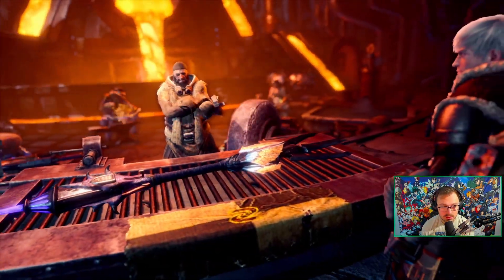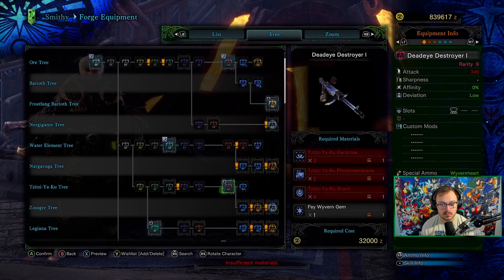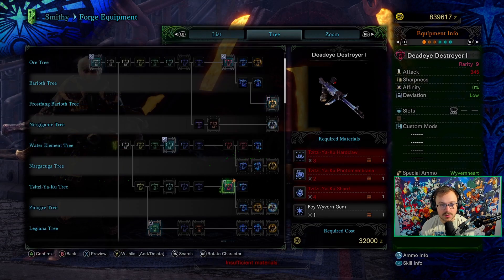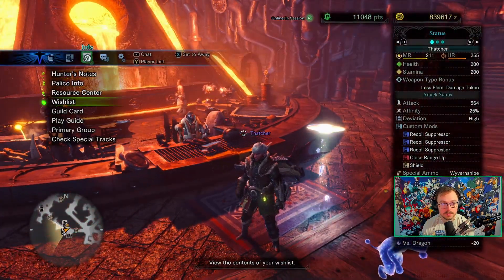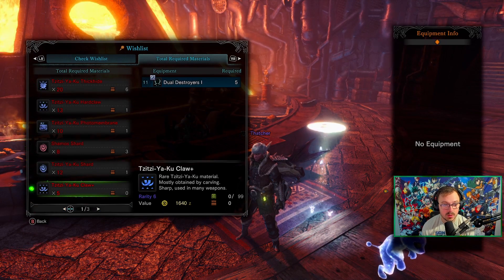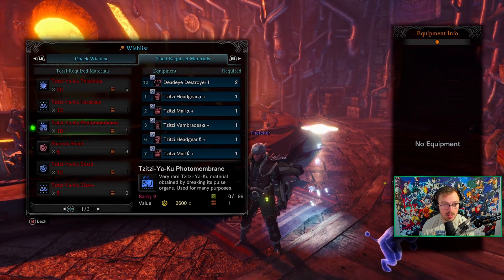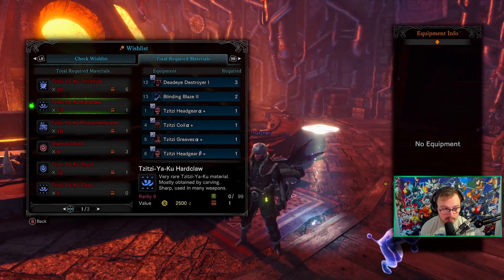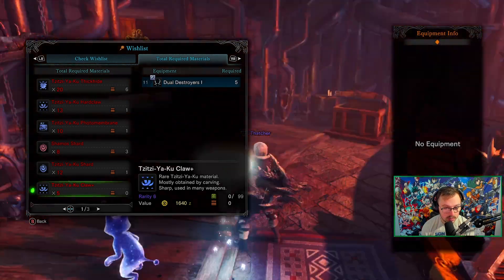The heavy bow gun is done. With everything combined, we're looking at five claw pluses, 12 shards, five more Shamos shards, nine photo membranes, 11 more hard claws, and then some thick hides.